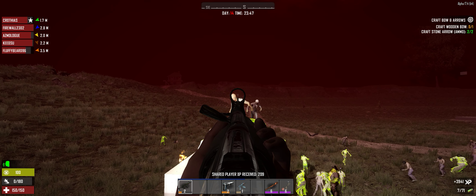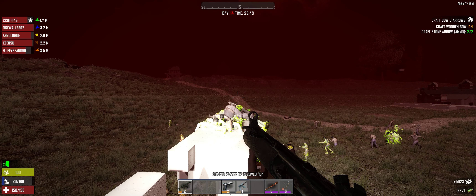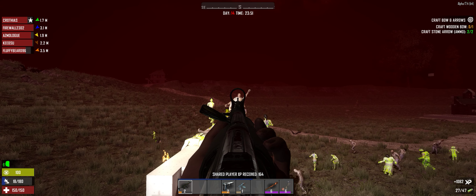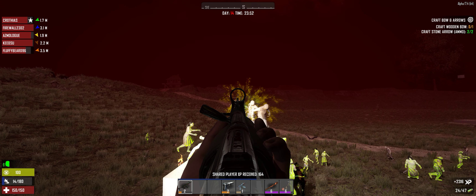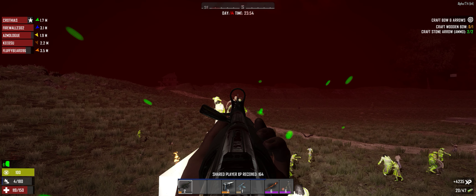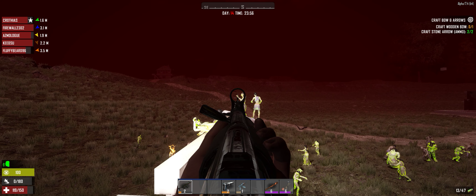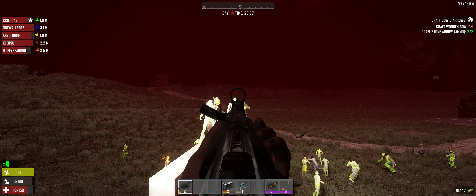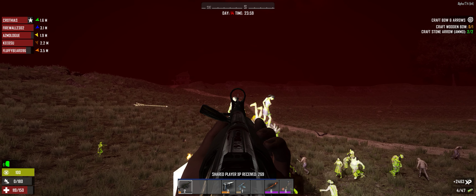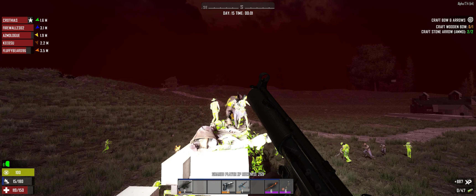Oh shit, I'm out of arrows! You're out of arrows? There should be some in the chest. I don't want to go in there though. I got some. I'm just gonna run down there real quick, grab one feather and rock, and just start crafting them on the fly.